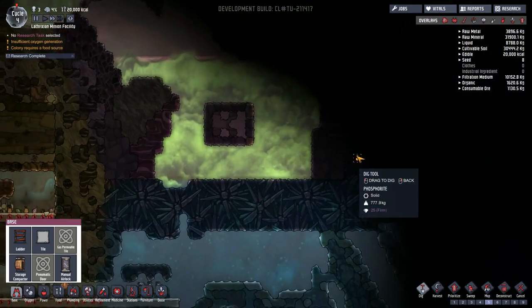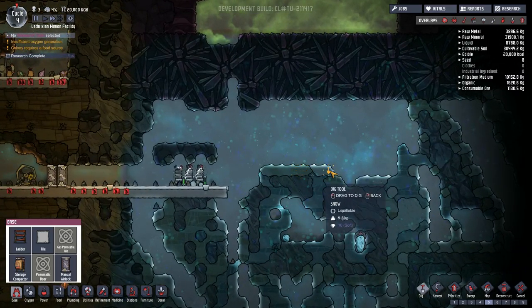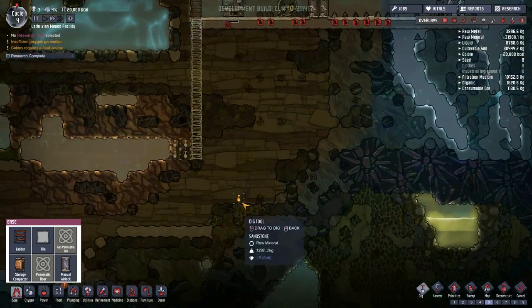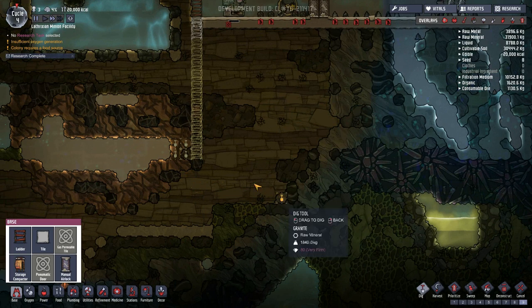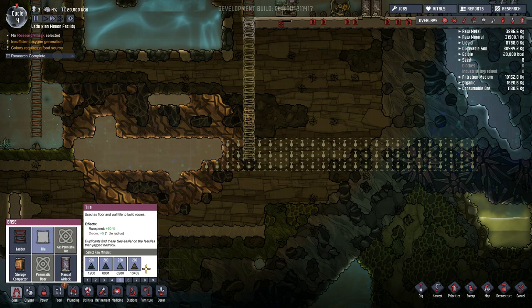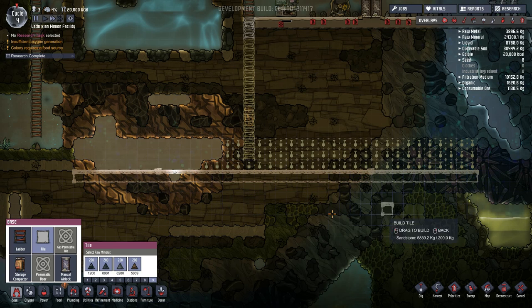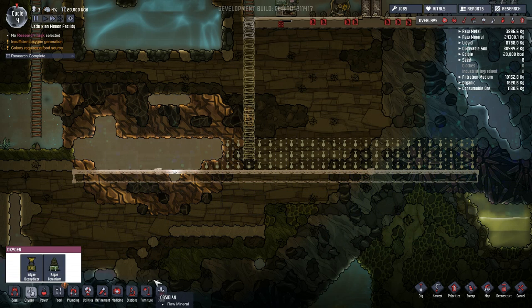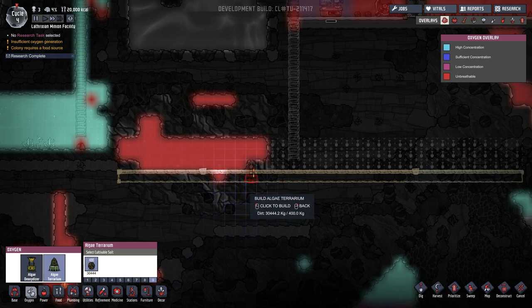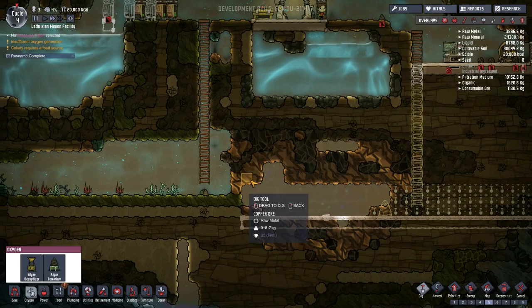We could also put the algae terrariums down here and simply connect these two together. I will be going with algae terrariums, because we should not really have too many issues with water in this game. Eventually we will find ourselves a steam geyser, and even before that, look at all this ice and stuff we have. We have a lot of water available to us - it should not be a huge issue. So dig out all of this, and then we will put down some tiling and start putting down the algae terrariums.